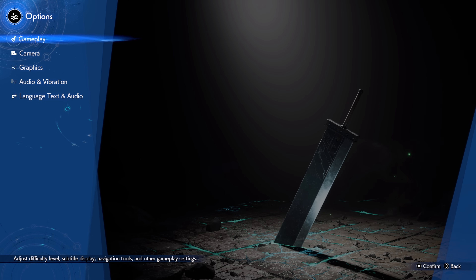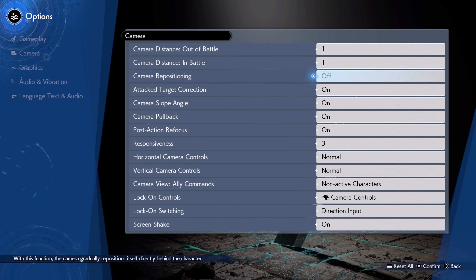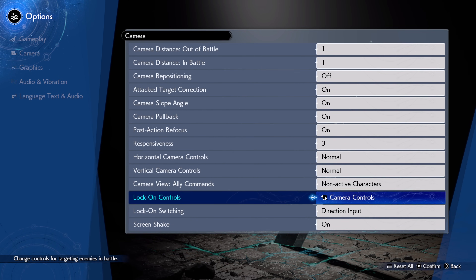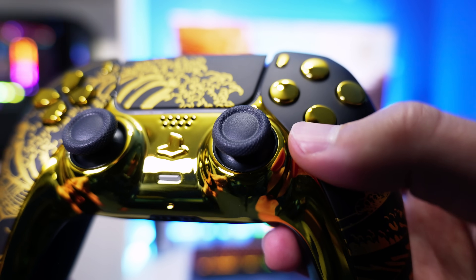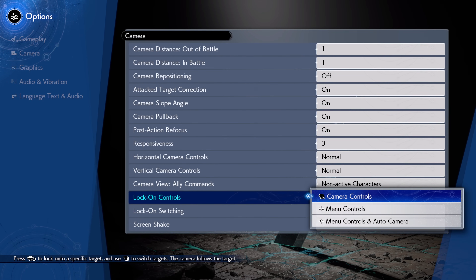Somewhat in conjunction with this is setting number 2, which is actually found in the camera settings, and is to change lock-on controls to the menu controls and auto camera option. By default, switching between the enemy you have locked onto is done by moving R3, but as this also controls camera movement, keeping it set to this can make things a bit confusing.